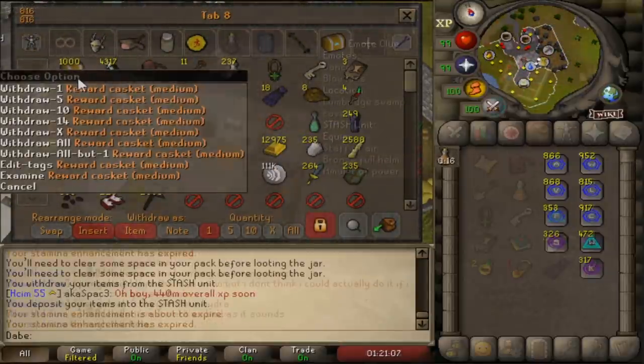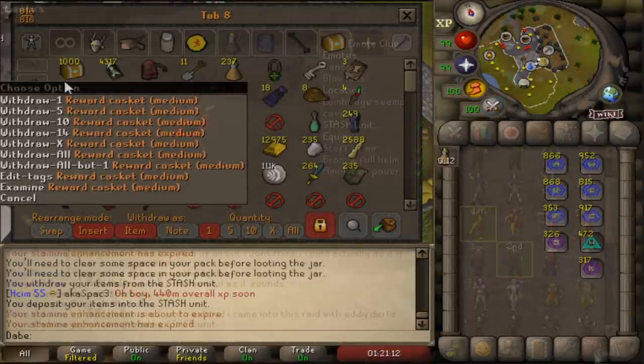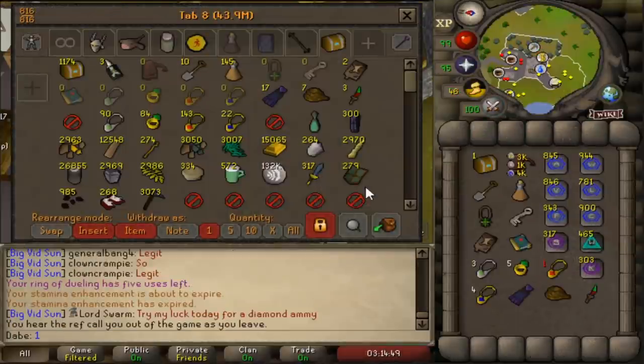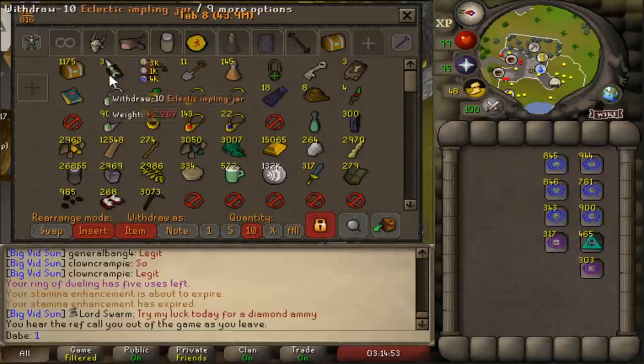Big milestone right here. When I put this casket in the bank, it is going to be the 1,000th banked medium casket. I can't believe it — that is ridiculous. We still have probably 100 to 150, maybe even 200 more to go if we get really lucky. In all likelihood, I'm probably not going to get another clue here.